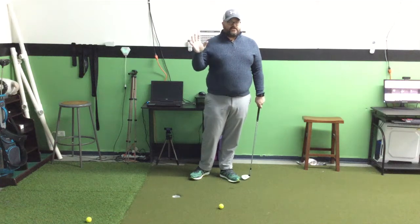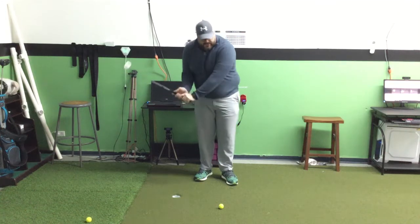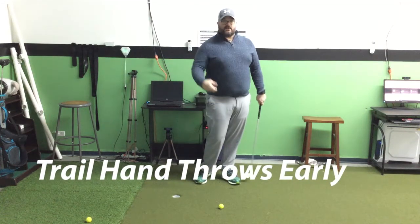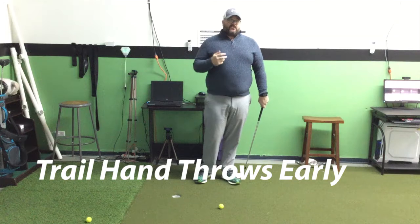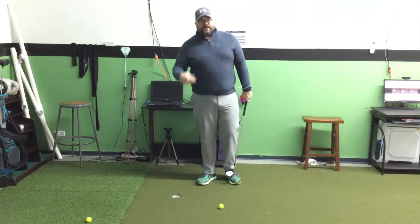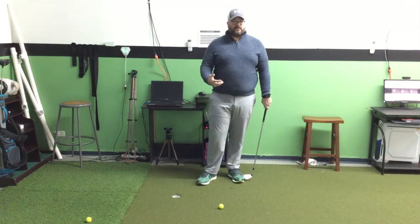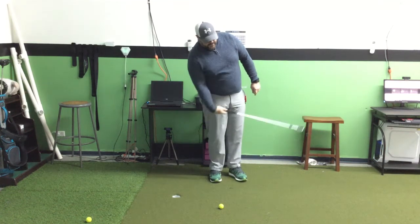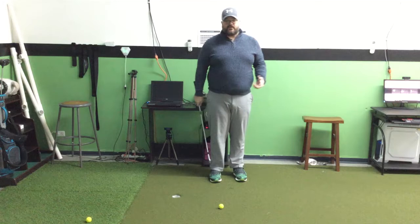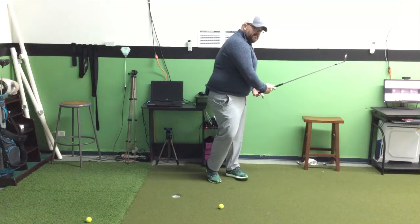What we actually want is our trail hand to do something. We've talked about the left hand getting into extension. What we actually want to do is, as we come through, just let our right hand basically throw the club. In a full swing, that helps you not flip the club. In a shorter swing, it's going to feel like you're flipping the club — but that's okay, because when I flip, I'm going to get this back edge, the bounce, to get to the ground.